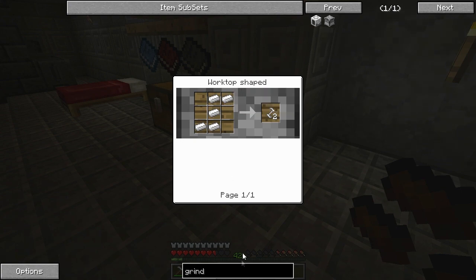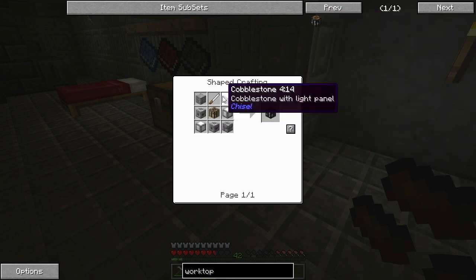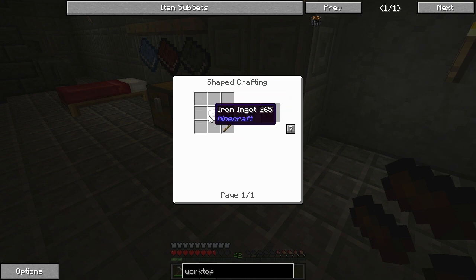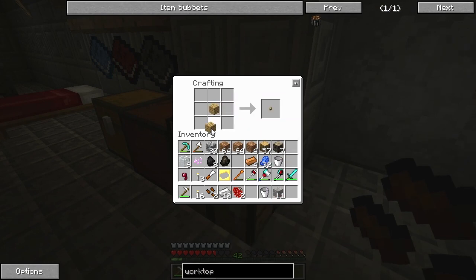Worktop. Oh — a worktop. How do you make that? Ugh. It's a lot more complicated than I thought. Nope. Stick. Is it just one? I'm pretty sure it was just one. There we go, got that. What was it? Crafting table. I can make... look at all this stuff in my inventory, oh my god. We have our cobblestone, we have our knife. There we go — worktop.